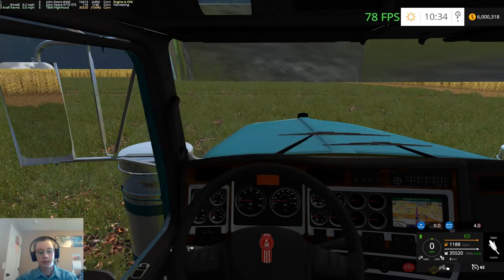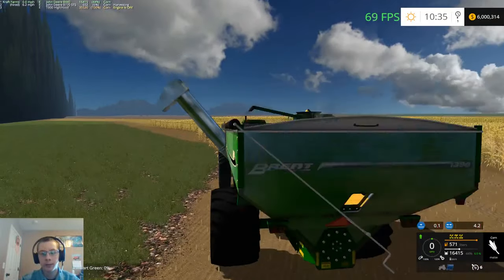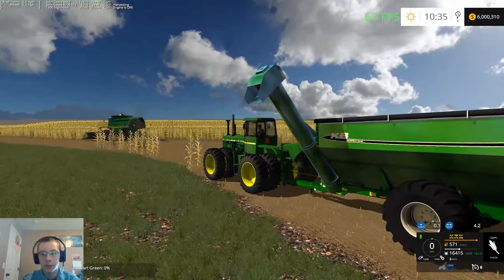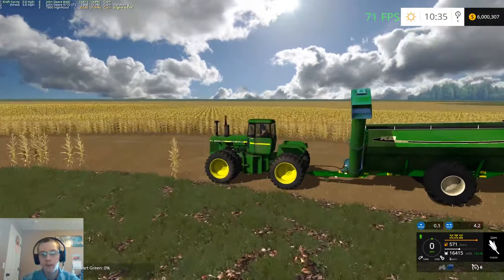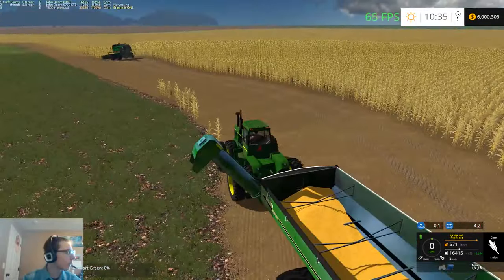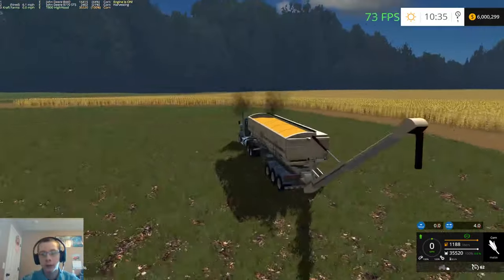So we've got the T800 high hood here. I have made some changes obviously - traded the '94 for an '84-40 and a Kilbros 1950. I see that this back decal did not change, but whatever. The other cart's fill capacity was set to 950, which was way off. And even what it should be is a little small.